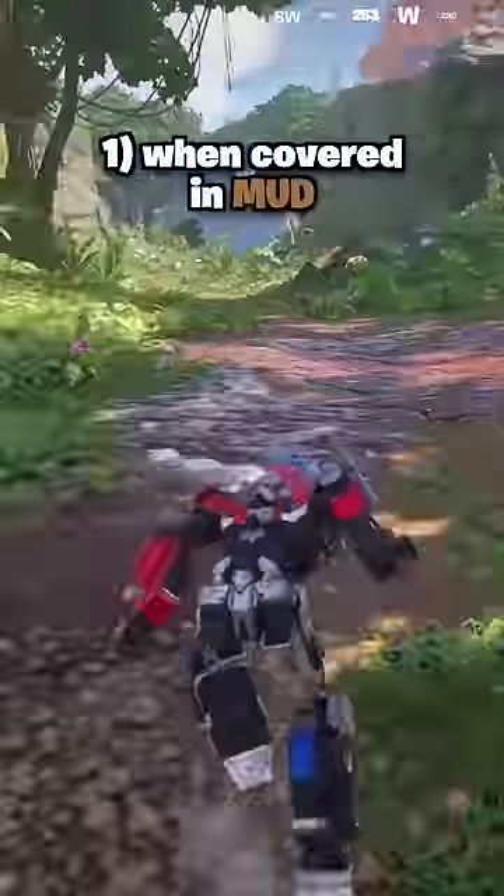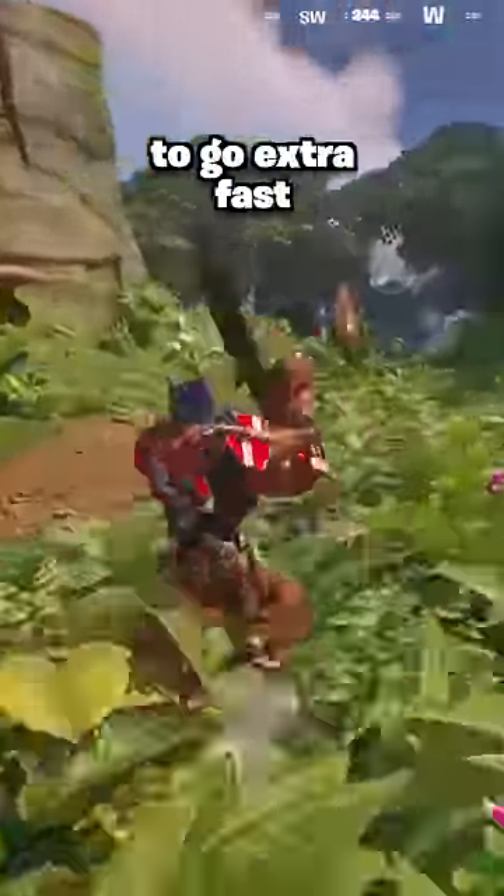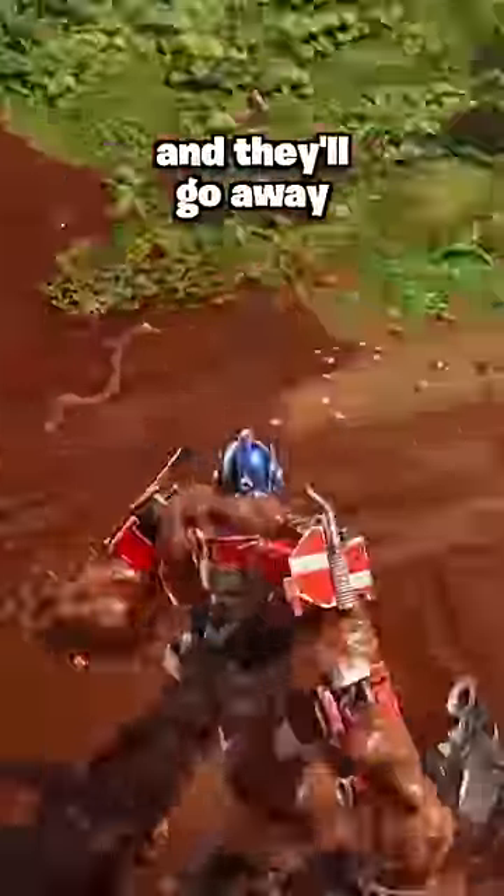Three useful tips in Fortnite Season 3. First, when covered in mud, it lasts for 30 seconds and you can spam your slide button to go extra fast. Also, if a swarm of wasps is chasing you, get in some mud and they'll go away.